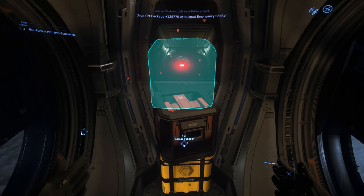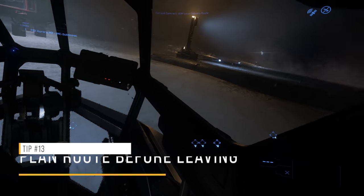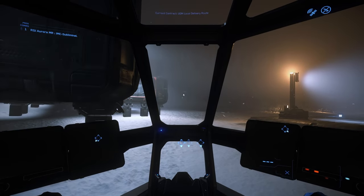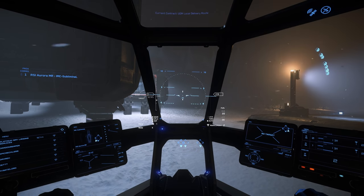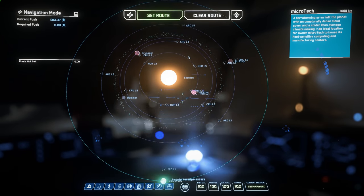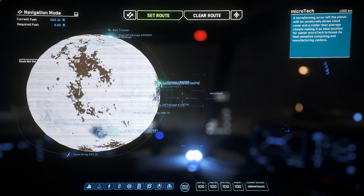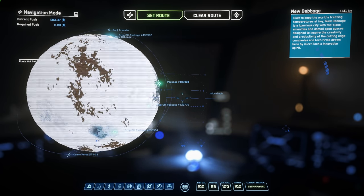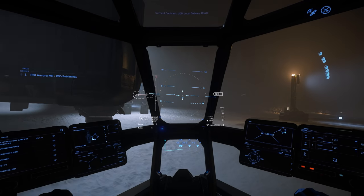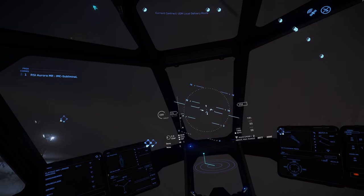Now that we have our final package, we'll place it on top of the stack and get back into the pilot seat. My thirteenth tip is to plan your route in your head before taking off. The last thing you want is to be sitting outside of an armistice zone in your starter ship fiddling with your mobiglass — you could get caught with your pants down and potentially be attacked by a player. For this route, everything is on the same planet, so it's relatively simple. I'd recommend saving the New Babbage delivery for last, since New Babbage has some of the best shops in the Verse and you can swing by after the final delivery.